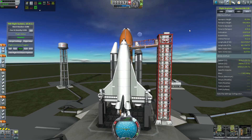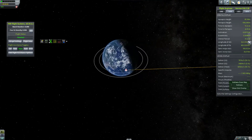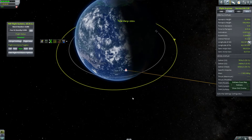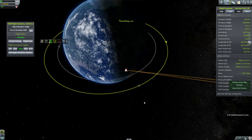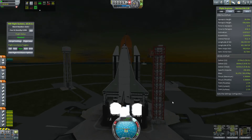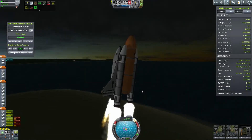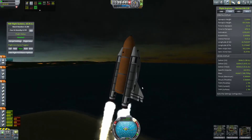Just a couple days later, STS-14 lifts off to deliver the Harmony module to the International Space Station. I'm going to set this up so we intercept it. I think this time I let it get a little bit ahead and had a much better rendezvous. Most shuttle launches — pretty much all shuttle launches — look alike, unless I get done and put it into a death roll. Just climbing up, executing the roll program.